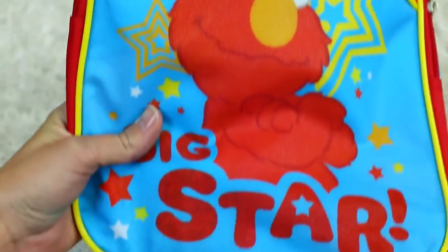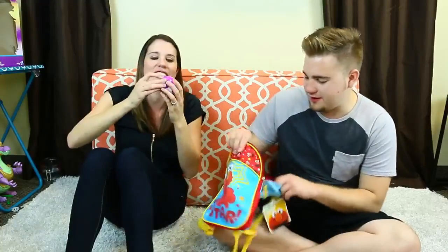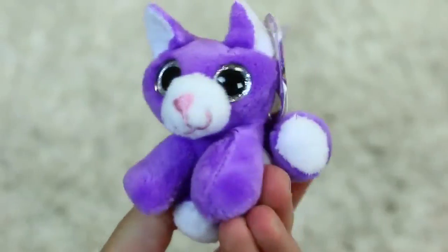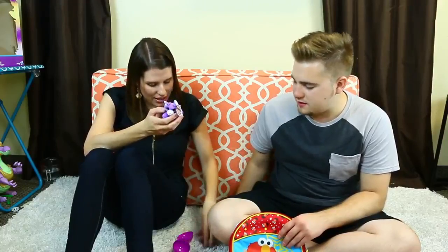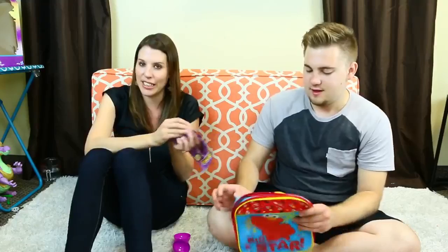Elmo! I love Elmo - it's like a cute little backpack, this is perfect for beginning preschool. What's inside the Elmo though? Surprise - these are like seriously my favorite, little cute stuffed animals. No way - we don't have this one yet. It looks like a little purple kitty. A little purple kitty - that's adorable. It's Jinx the cat and it's rare! And we have a cool little Elmo backpack. Pretty awesome.